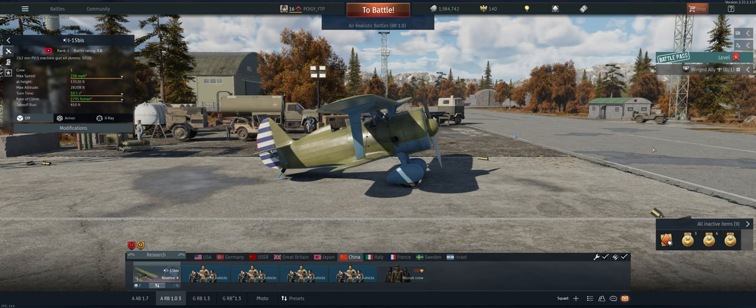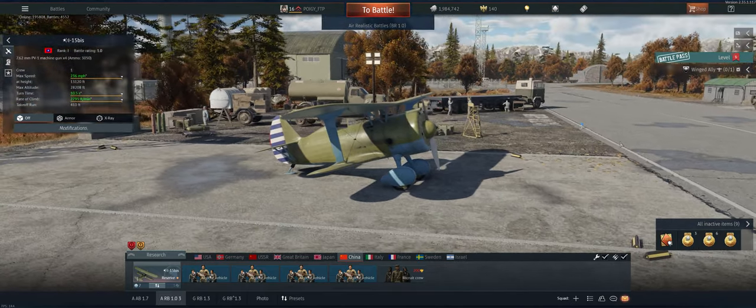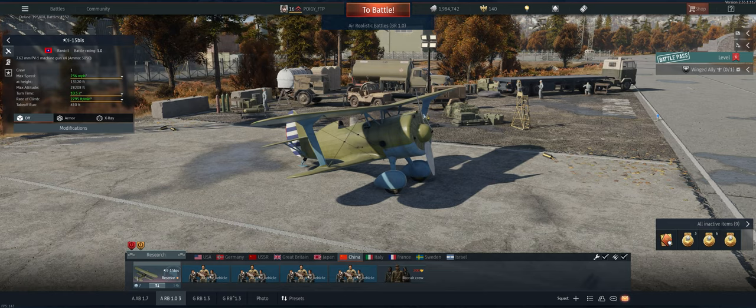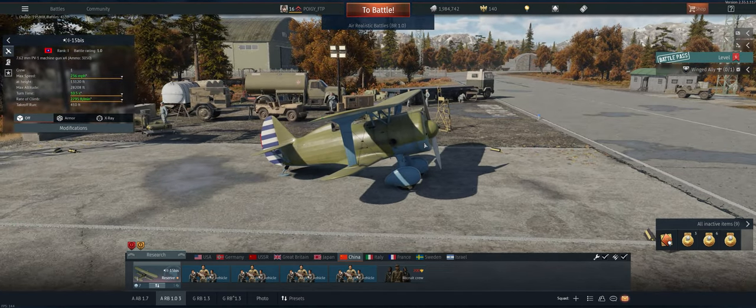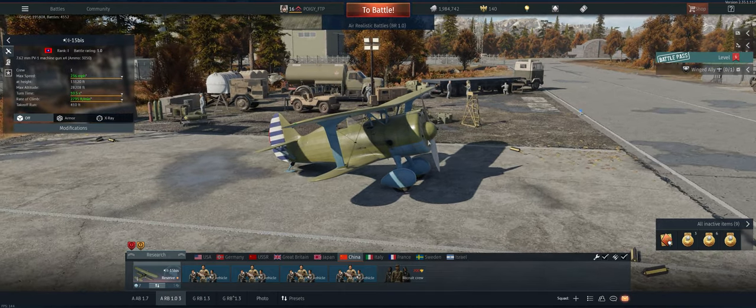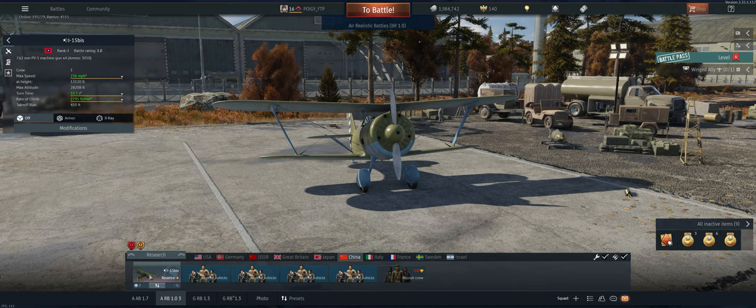Hey guys, welcome back to the channel, Poggy here getting ready to take out the Chinese Reserve I-15 bis in air realistic. Pretty much all the capabilities of an I-15 — the one difference is you got the four guns, it turns pretty well, but it's not going to turn or climb as well as a regular I-15. I think the reason is they added some weight so that it could carry ordnance.